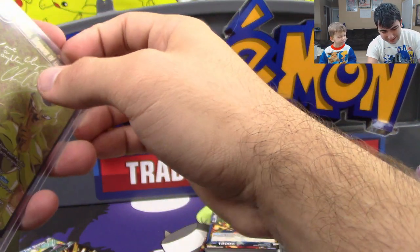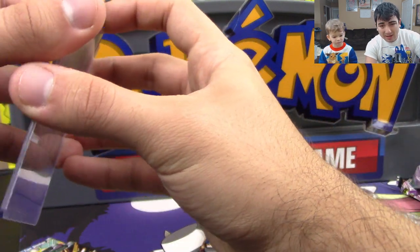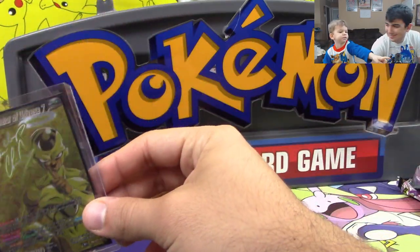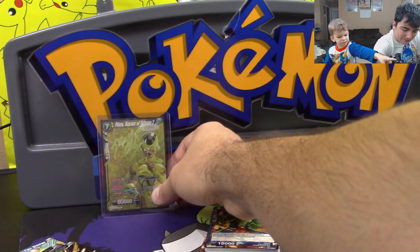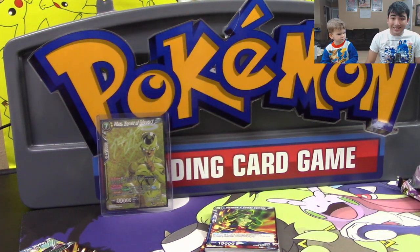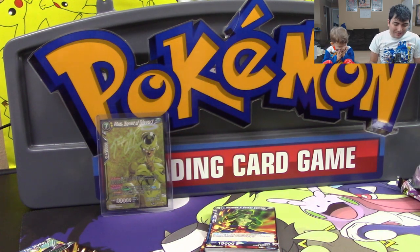I cannot believe we got this out of our first four packs. That whole thing about all the good stuff being on the back of boxes — that is so not true. That's right, Lukey. We're gonna put that right here near the Pokemon sign. Yeah guys, we did really amazing with that one. I think we can get at least two, three hundred likes for that. Come on guys, we can do it.